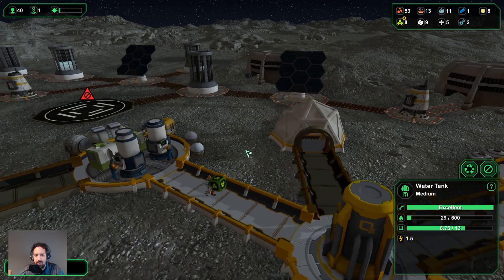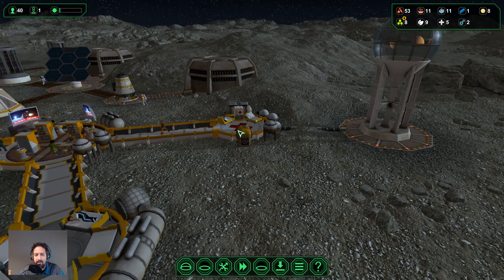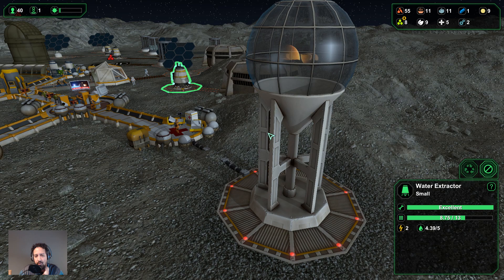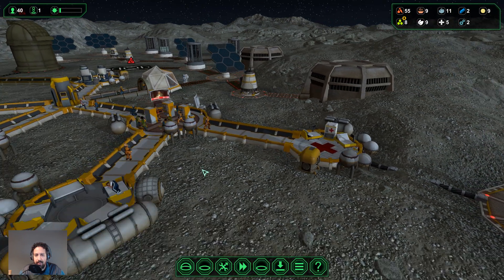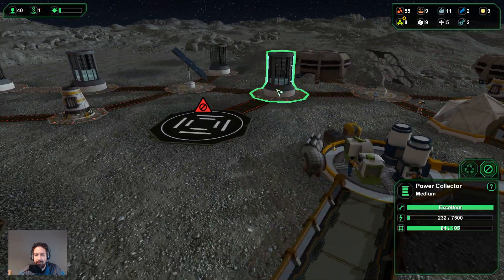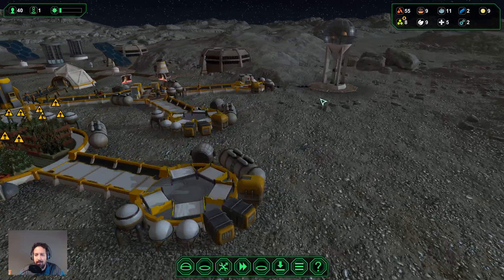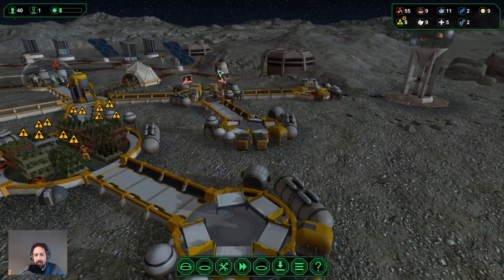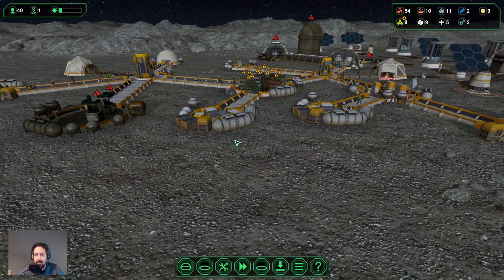I thought the water extractors would be the ones pumping the water in, not the water tank itself. That's fine — this will help us stay a little bit more secure and give us that extra bit of time in case our extractors go below their set capacity. We want that a lot. Let's turn everything back on again with F4 — everything's back on, good.